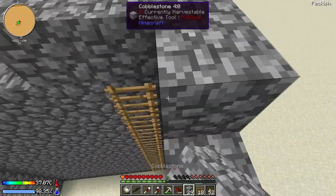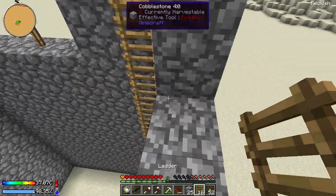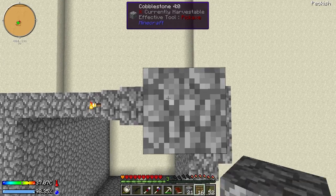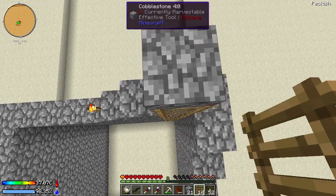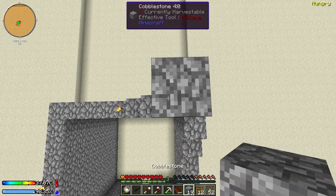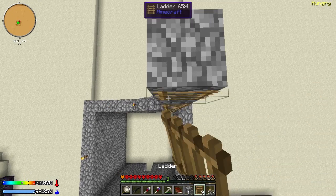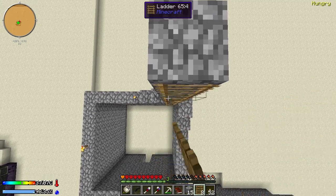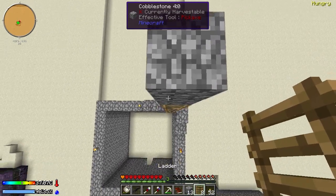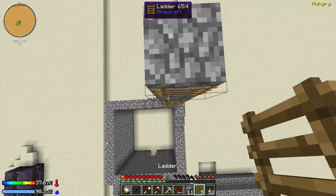Did that open up a quest for us, by the way? It did not. So what's the next thing in line? The end of the beginning. We also have to kill an enderman, apparently. So we need plastic sheets and a printed circuit board for the next piece of this. That's going to be a little while. Plastic, by the way — I think we can get rubber trees from sifting dirt.